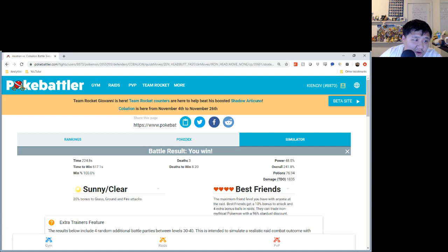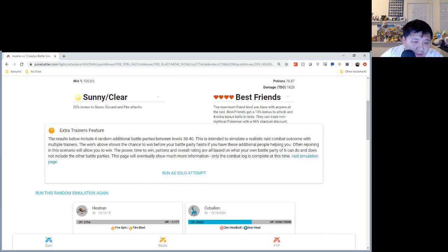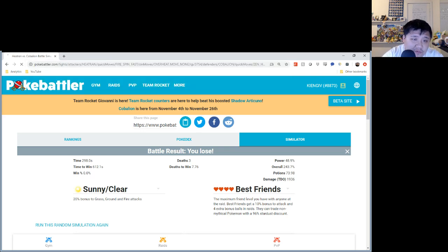This is actually using my own Heatran, which I can change up. Changing it to Fire Spin and Fire Blast, you'll see how much easier this would be with Overheat — Overheat being the superior move. With Overheat it beats the raid with about 25 seconds to spare. Fire Blast is just a strictly worse move than Overheat, and unfortunately they didn't do Heatran many favors by doing that.